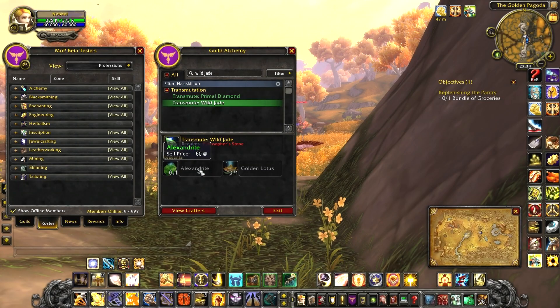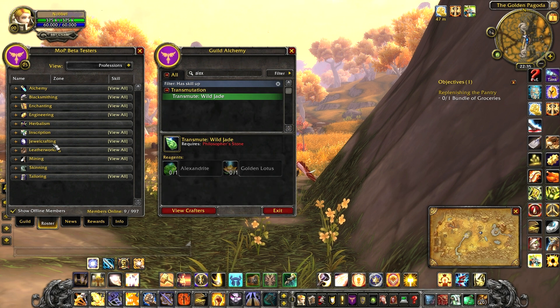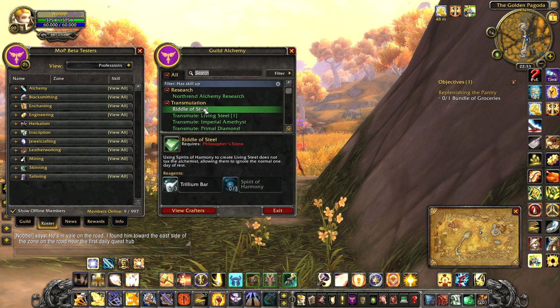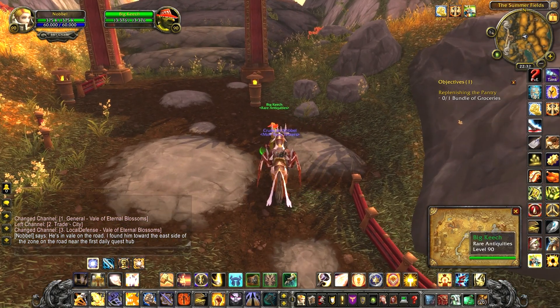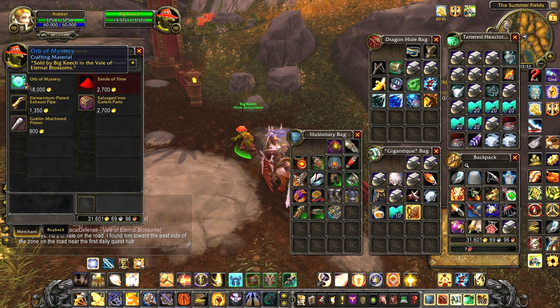The materials for the level 600 gadgets are a bit more difficult to get. Special gems like wild jade are made by transmutes and require gems you can find with prospecting. Living steel is also made with a transmute — it can cost 6 trillium bars, or 3 trillium bars and one spirit of harmony. Using the spirit of harmony will not trigger the one-day cooldown, but remember the spirit of harmony is soulbound so you can't give it to an alchemist and ask them to transmute it for you. Orb of mystery is like the old part for the bike — you can buy them from Big Keech in the Valley of Eternal Blossoms for 18,000 gold each. He also sells Sands of Time and the old bike parts.